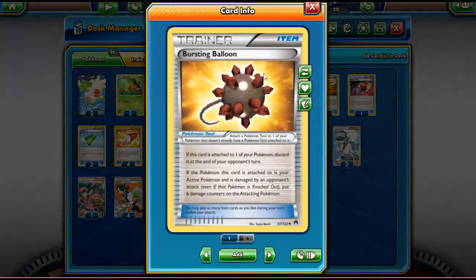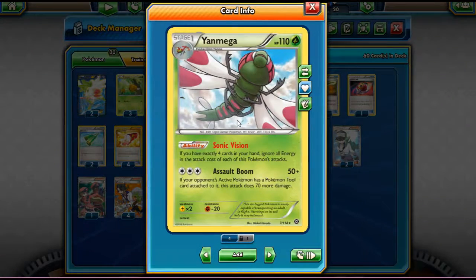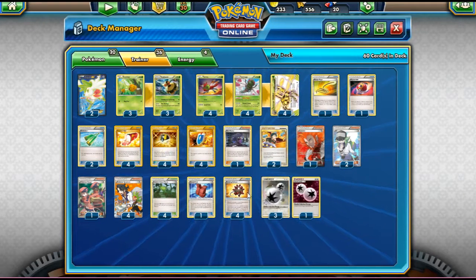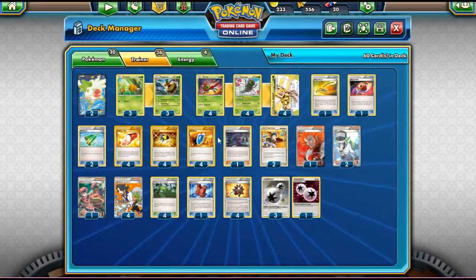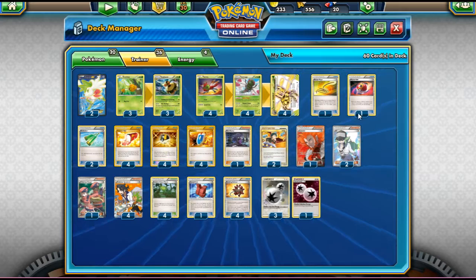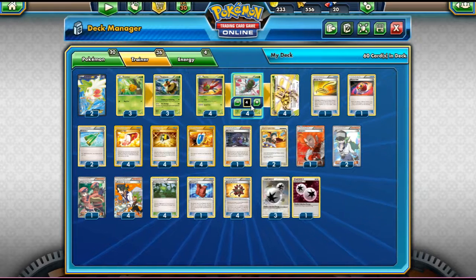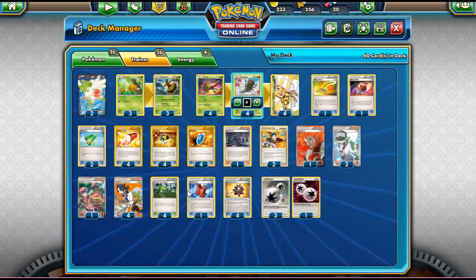We play four Burst Balloon, which I like in this deck because it forces our opponent to take 60 damage when they attack. That works well with Yanmega — if we hit for 120 and they attack back with a tool attached, Assault Boom can knock them out thanks to the Burst Balloon damage. It also boosts Vespiquen's damage in some situations. Finally, four Double Colorless Energy: we need it for both Yanmega and Vespiquen. So that's the Yanmega Break Vespiquen standard deck built in PTCGO.